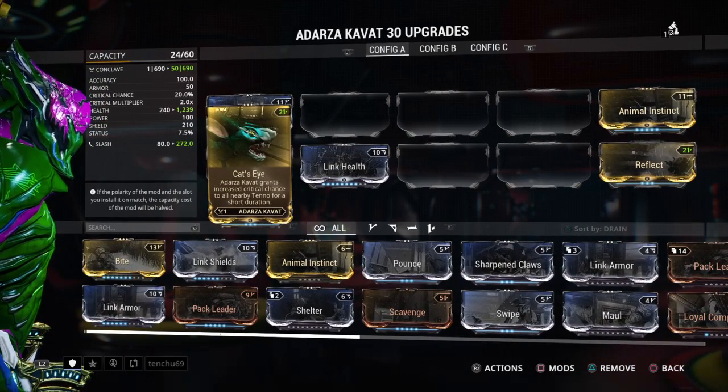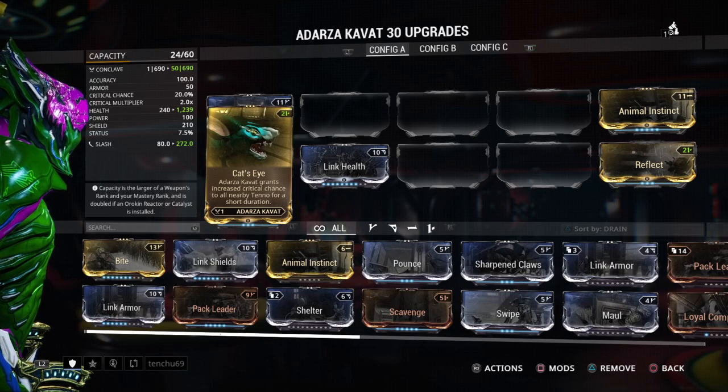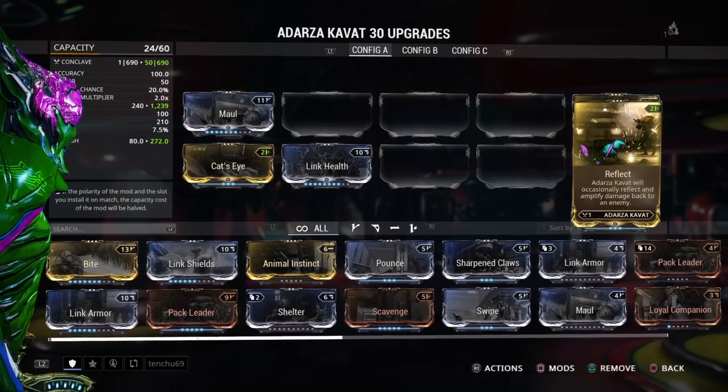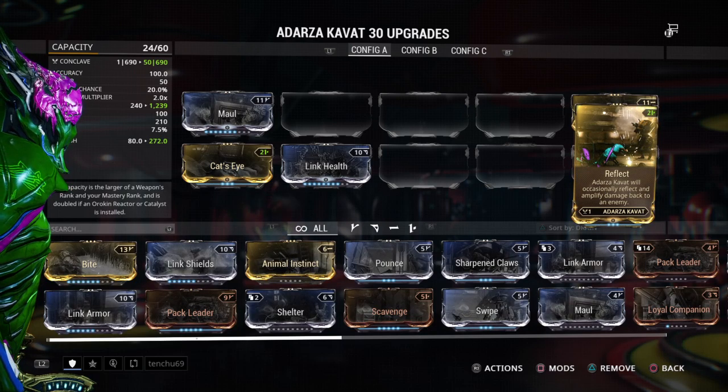What they do respectively: Cat's Eye will increase critical chance to all nearby Tenno. The increase in critical chance — so whatever Tenno are near the cat, that's what's going to increase it. I believe it's by 60% at max. Reflect will make it so the damage is almost doubled, if not a little more, reflected back at the enemy. So this cat has a good amount of survivability in my opinion.